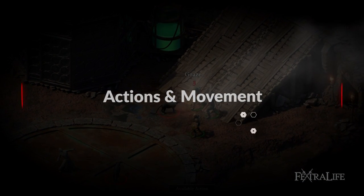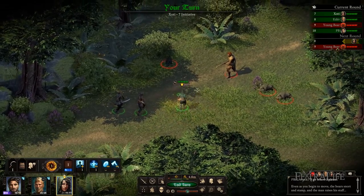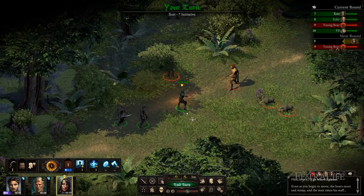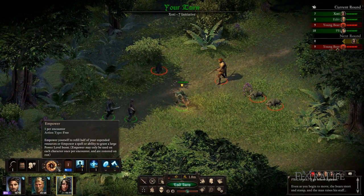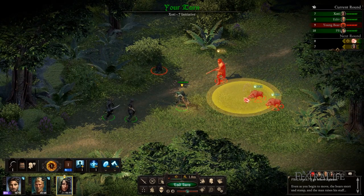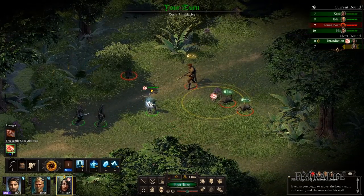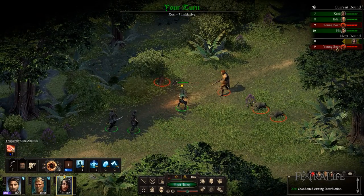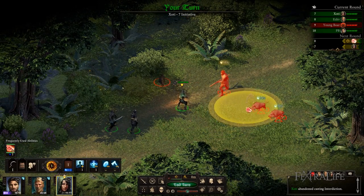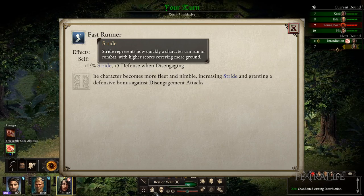During each character's turn, they can move a certain amount of meters, and they can use one standard action or one cast action. Movement is handled separately to the standard action or cast action, so characters can keep moving even after they use a standard action. However, if a character uses a cast action, they will not be able to move after unless they wish to cast the spell again — in this case, the cast action is not consumed by the movement, and the player simply needs to click the ability once again. Note that stride now increases the amount you can move instead of the speed at which you move.